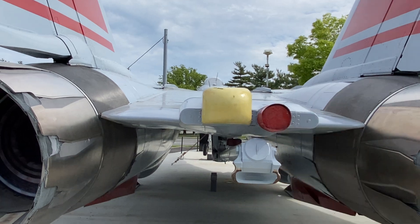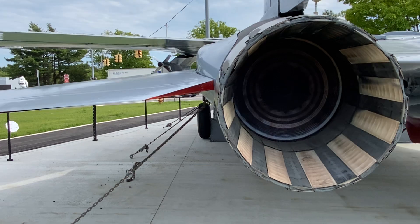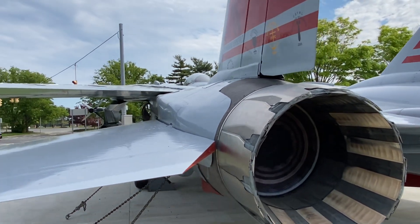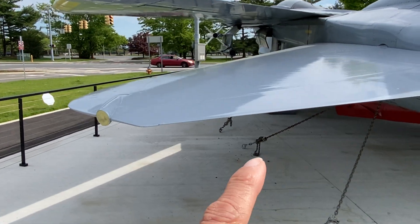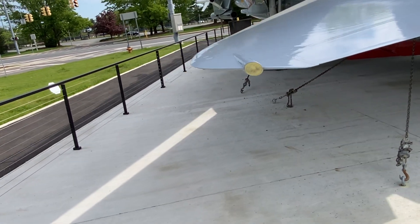Over here you've got your fuel dump. I believe this is some kind of ECM. And that's about it. Look at all those panels — and look how wide it is over here; it's a little chubby. That big elephant-shaped housing — I believe that's ECM, electronic countermeasures.